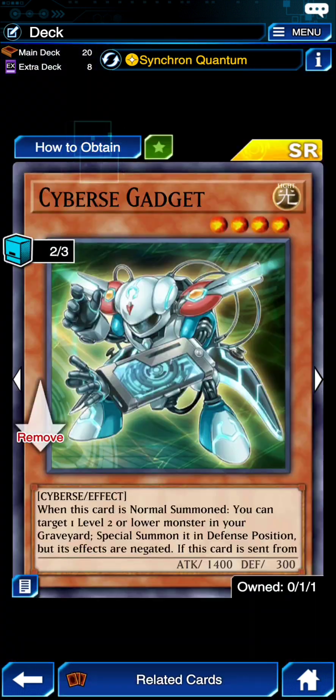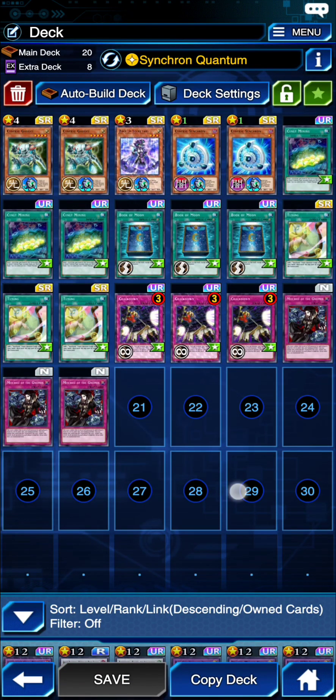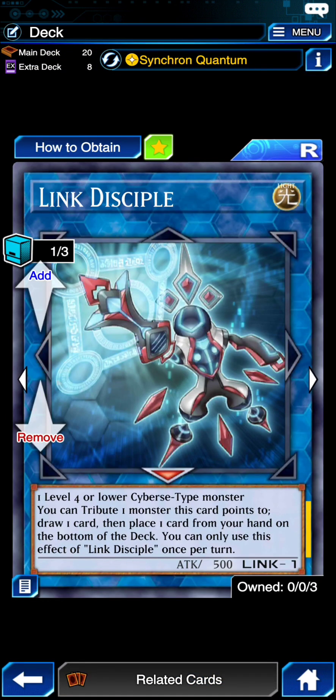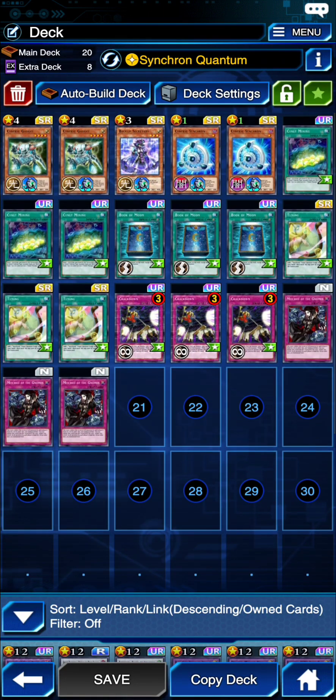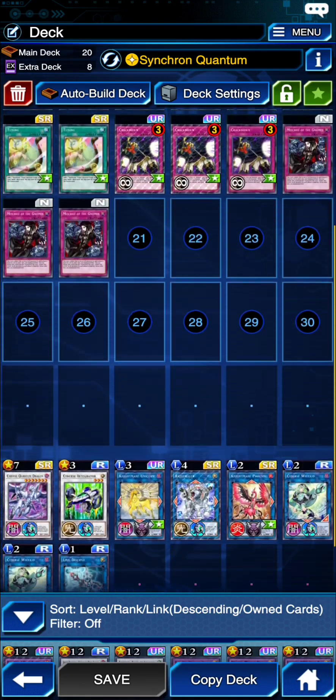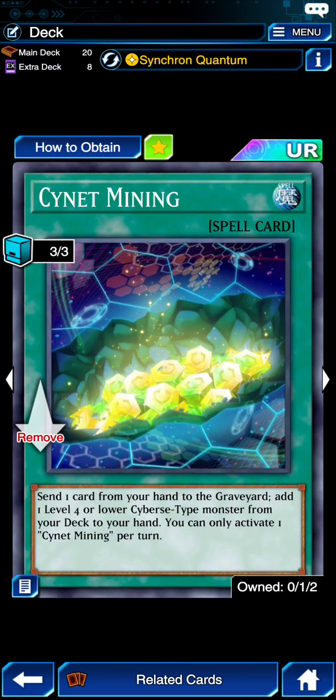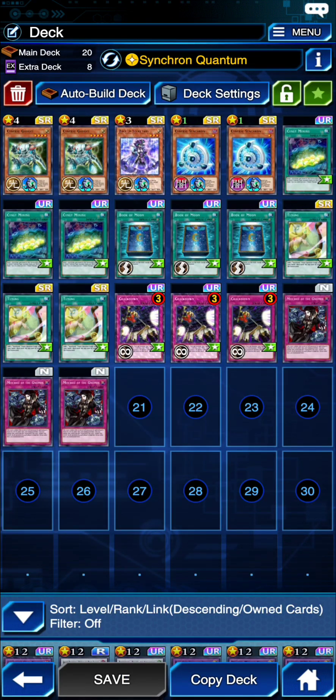Preferably one where you can actually Link summon over. Say they Book — at least you can Link one away and Disciple will tribute to the other. This is good because I think it doesn't matter how Synchron is sent to the graveyard: if it's sent from the field you get the token, so you can keep your combo live somewhat while drawing a card and replacing another. At that point you need to dig into Cyber Secretary, but it still gets your guys in the grave. This deck can play around half the amount of backrow though.